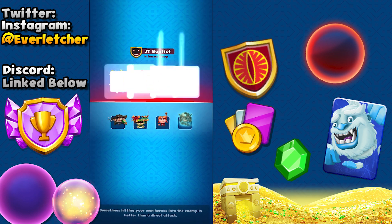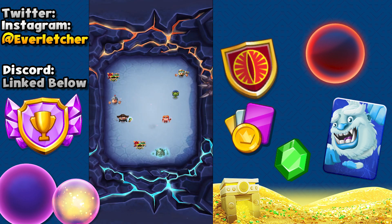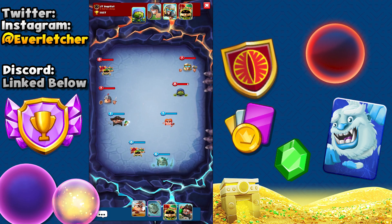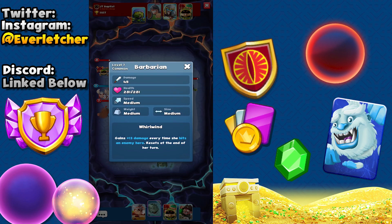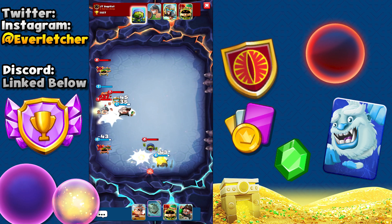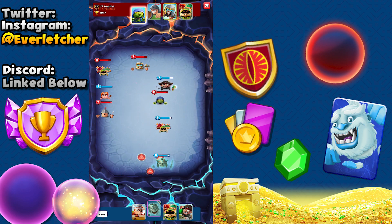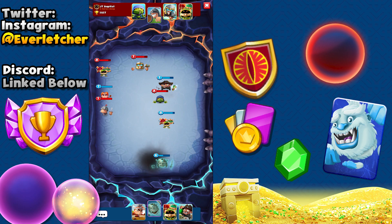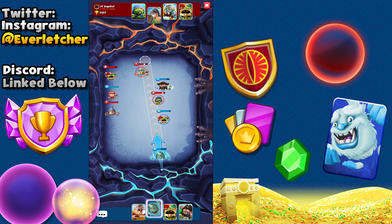We have our deck with three commons in it, hopefully we can pull through. Let's start this off — I don't even know what this person is. I think it's a Barbarian? Yeah — Barbarian gains 13 damage every time she hits an enemy hero, resets at end of her turn. That could be very helpful for them. It's going to be a little more difficult just because commons on any game aren't the greatest cards.